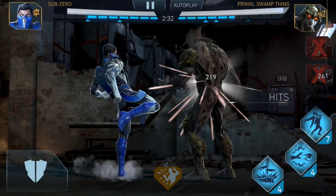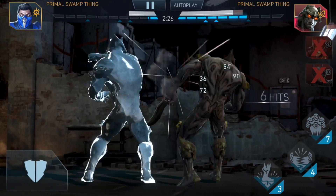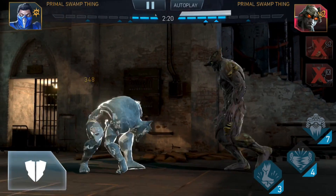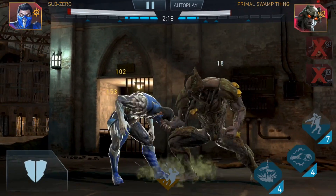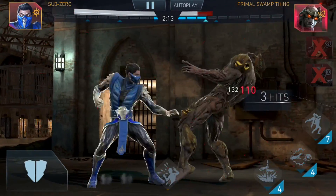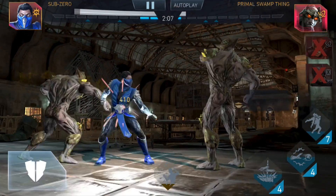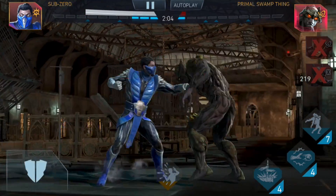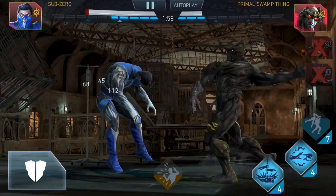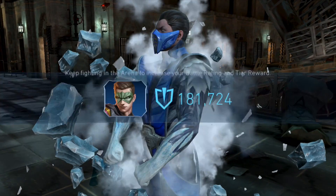He's taking him out — let's use the Ice Clone. This is awesome. I don't get the bring-back-to-life ability. We'll hit him with a special 2 — the freeze. Let's chuck an Ice Ball at him. Alright, we're about to end him now — he's going to come back. Let's try and hit him with a special 1. For Lin Kuei — done!